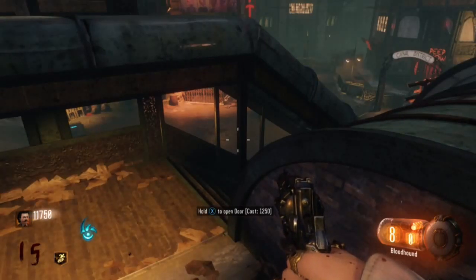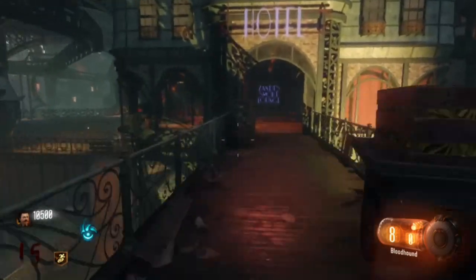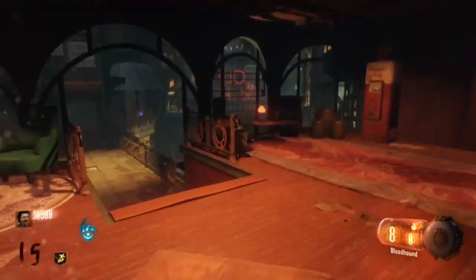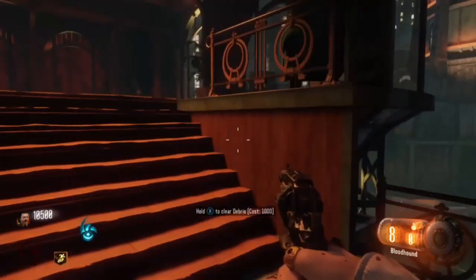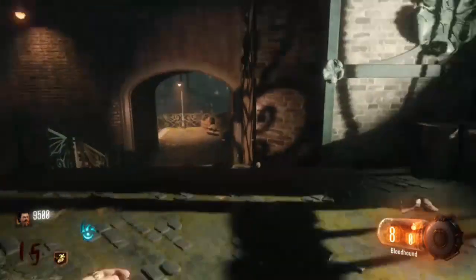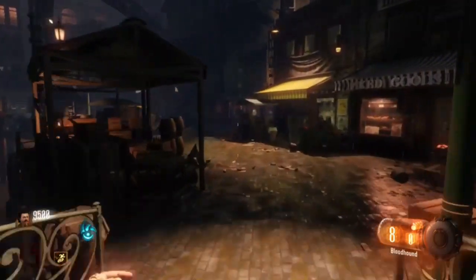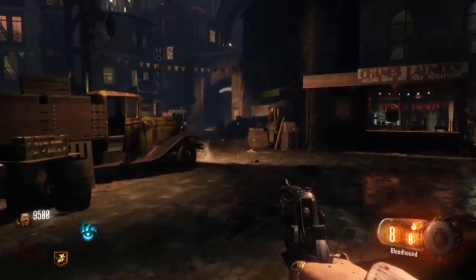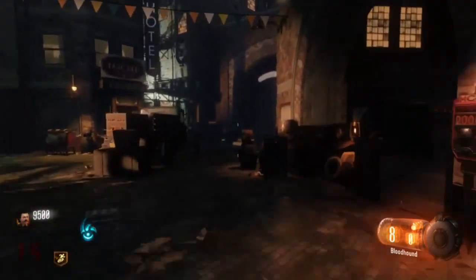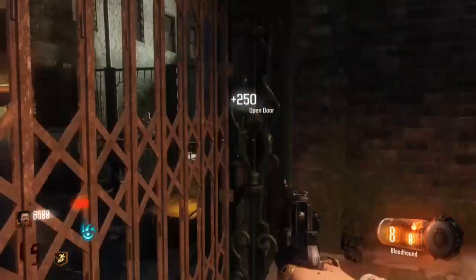The risk factor associated with this method is about medium, and it requires a bit of experience with running around large numbers of zombies. The amount of experience you get is 4,600 across the entire map if you open every door. If you have double XP, you'll get 9,200 experience at only a cost of about 3 to 3.5 minutes.